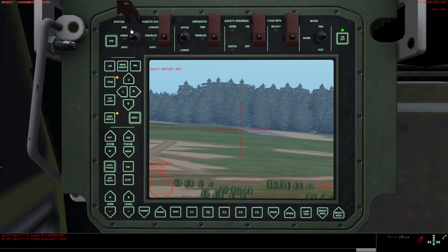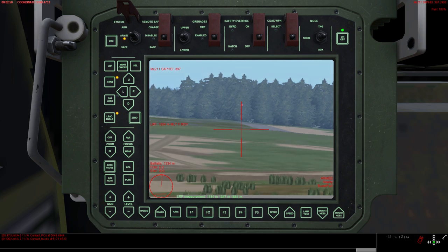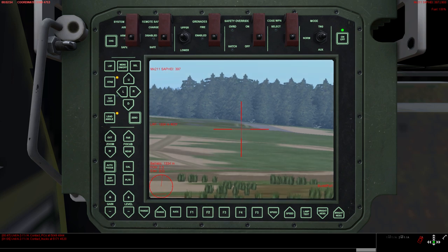You can only access the menu when a weapon is safe. When you need to fire, you need to flip open the safety cover and then arm the weapon. Once that is done, you can fire the weapon. If the weapon is not armed, it will not fire.